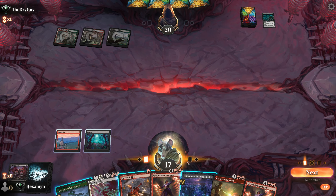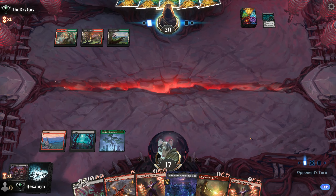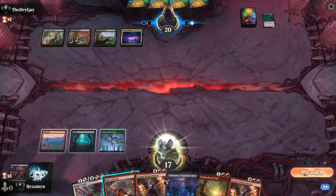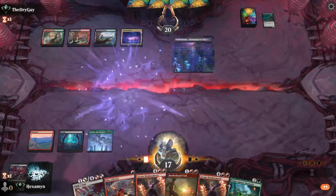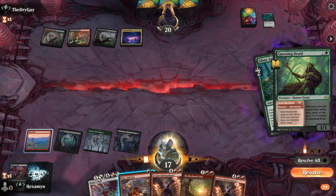Opponent plays Preacher of the Schism, so we'll Bitter Triumph that off the battlefield now whilst we have the opportunity. We're just going to try and control the board as long as possible until we get to six mana to drop one of our Bombardments. The hardest thing in the deck is getting Bombardment, but we have two of them in hand. Opponent names Human with their Cavern of Souls and just passes the turn.